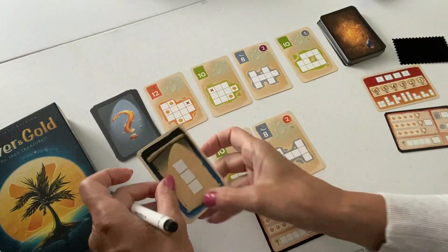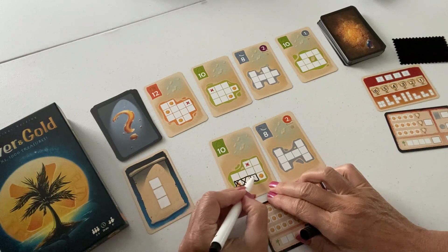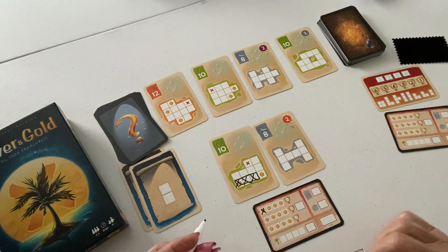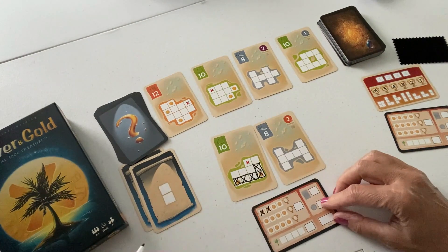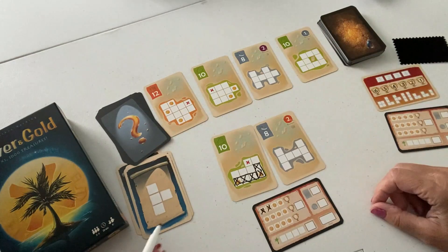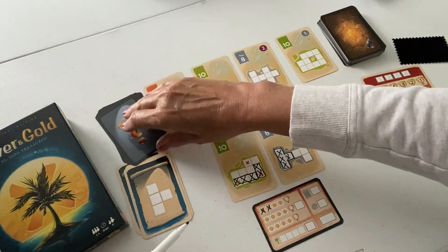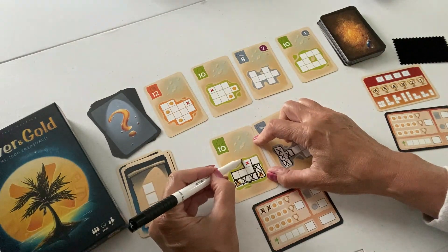My number four is Silver and Gold, published in 2019. This game is for two to four players, but it can be played solo by using a solo variant found on Board Game Geek. It takes about 15 minutes to play. In Silver and Gold, you're exploring to gain the most points. This is done by turning over shapes and using those shapes to mark off spaces on your treasure cards. You gain points by completing cards, as well as gaining bonus points for certain spaces marked off during that process.